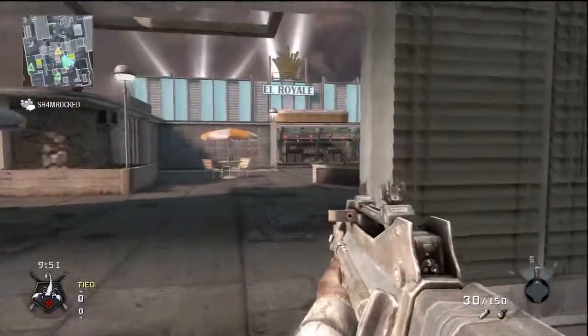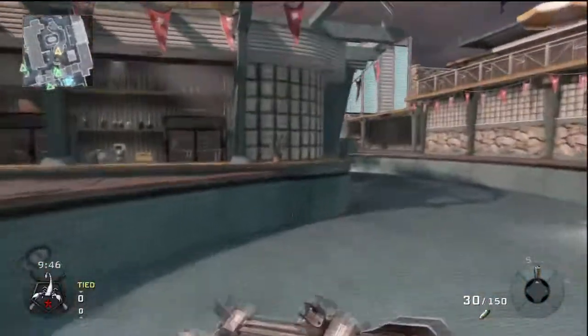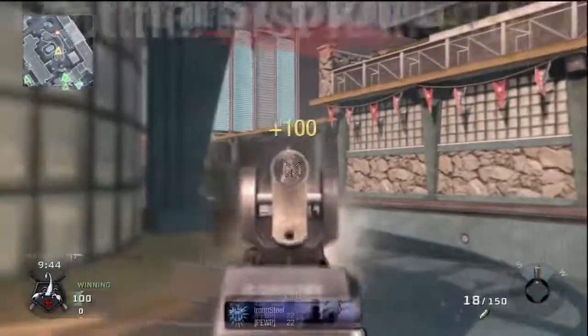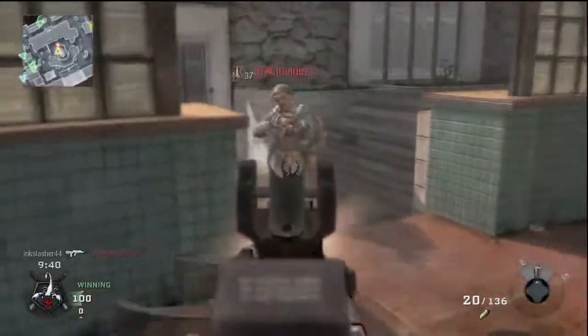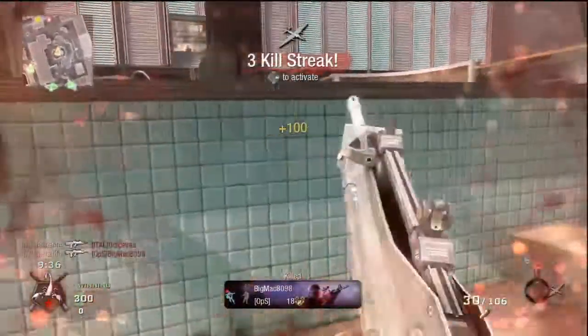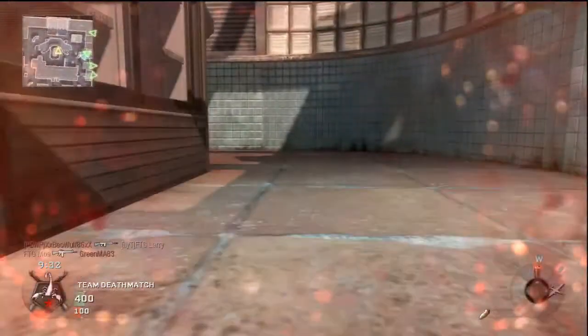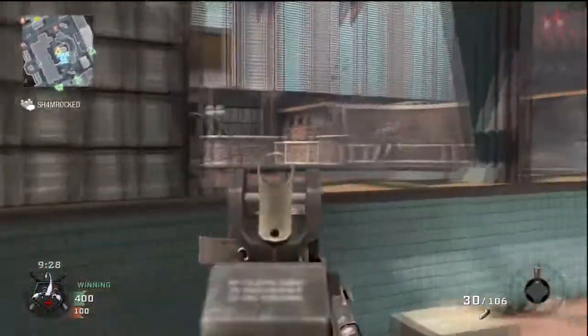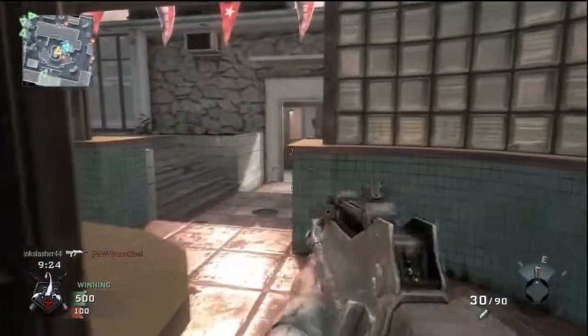First off, let's talk about this map. This map is a lot like Hi-Rise — it's actually exactly like Hi-Rise. There are three main ways to get from hotel to hotel, one down the middle with a little bar in the middle where I take great advantage of this game. This game is not a good score by any means — I go like 19 and 4. This is just an alright game that I got last night, but I'll get into that later.